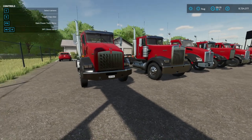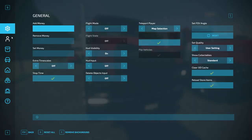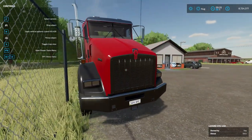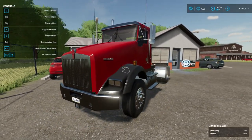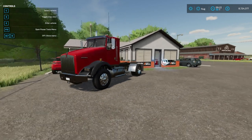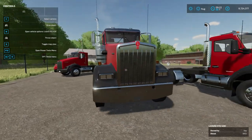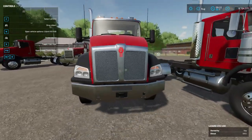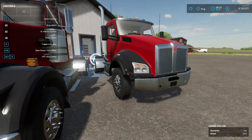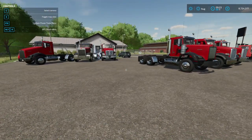I just spawned one of each to get them through here, so we're not going to go through all the Kenworths. They have been updated — in the interior the gauges work, the shifter works, the horn cord moves in the windshield. A lot of updates to these things. Unfortunately I'm not able to show you guys the interior because AJ does not particularly care for a couple of YouTubers and he left some naughty words inside the cab.